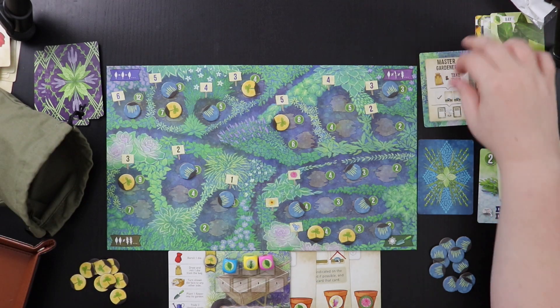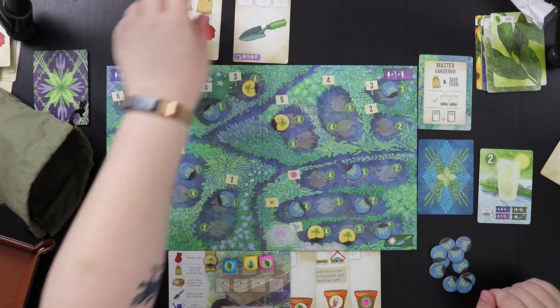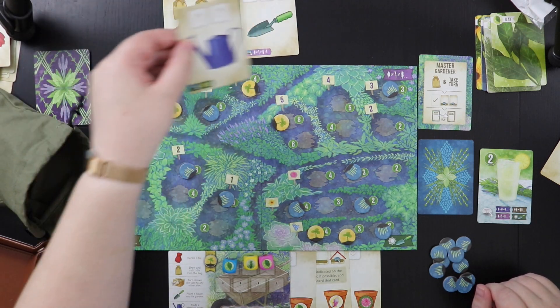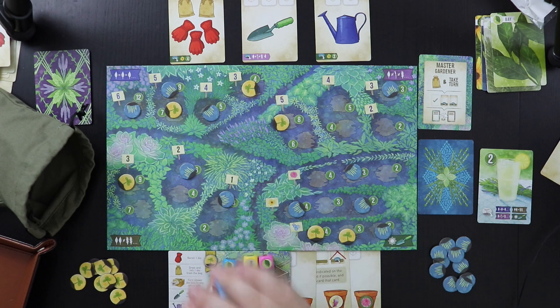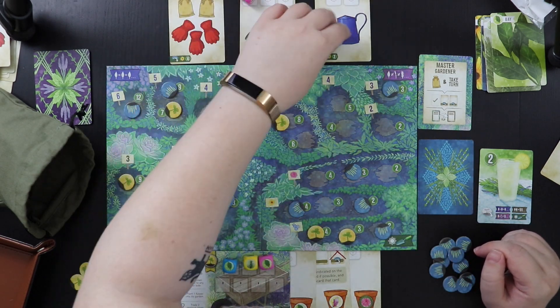Now we're the master gardener again. Let's take out three cards — those are kind of exciting. We'll roll three dice and we got a super reroll, then a lavender and a bay leaf, then another super reroll and a tarragon, and then a watering can, which is potentially good if I want to plant that peony.